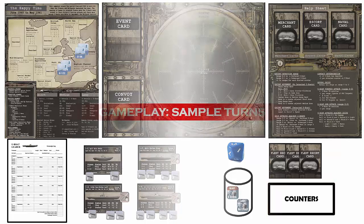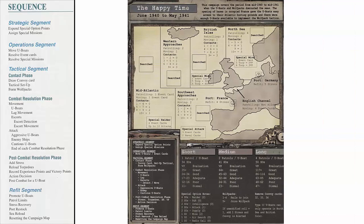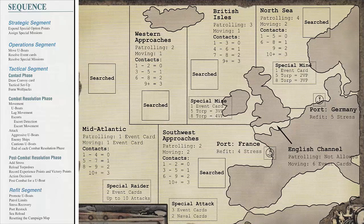Now that the game is set up, let's play the example turn as presented in the rulebook. Each game turn consists of 4 segments including Strategic, Operations, Tactical, and Refit. Recall that we have elected to play the medium length of the Happy Time campaign. Let's take a closer look at the actual map area of the campaign sheet. Each campaign map is divided into named areas. A U-Boat will always be in a named area and will move between named areas when conducting movement.